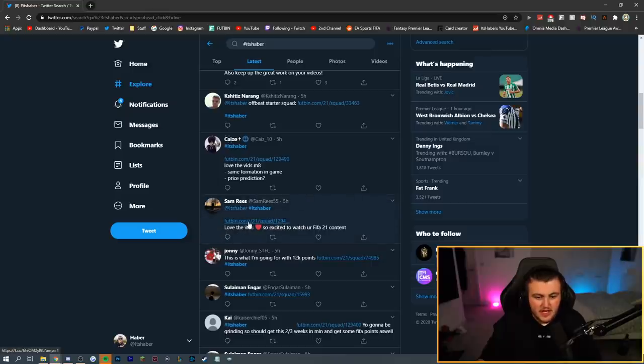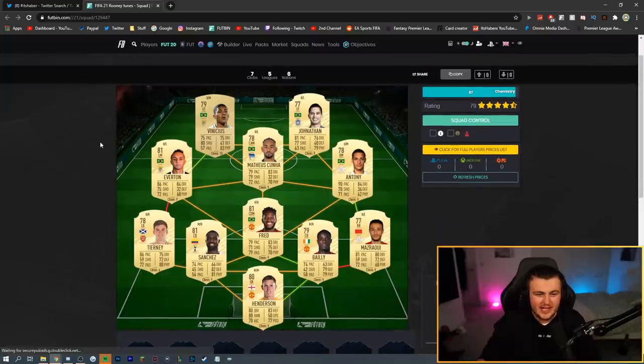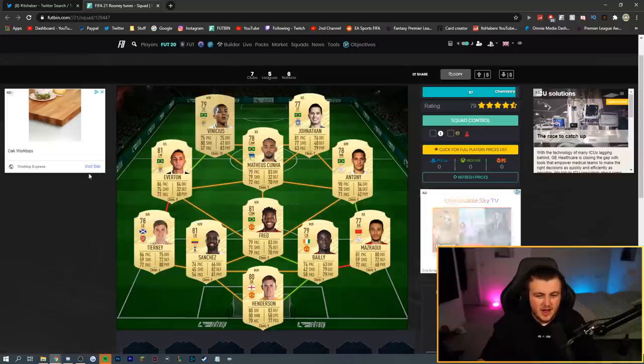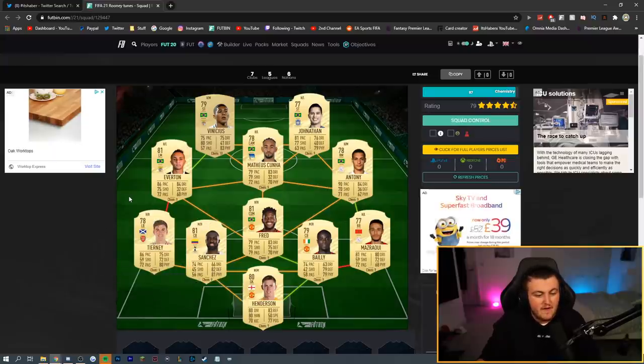Next squad from Sam — his squad name is Rooney Tunes. I think you can do better than Vinicius; you're getting the Everton chemistry there but there are better options. Everyone else looks solid — I'm liking the look of everyone else. If you can afford Regulon or get lucky and hit him in a pack, whack him at left back. I'm going to try Buyout at the start of the game — I think he'd be really good this year. Fred looks really good as well. It's a nice squad overall.